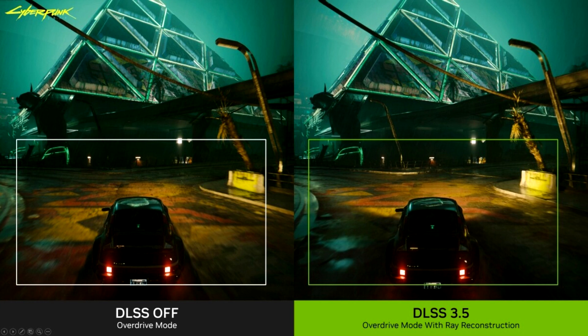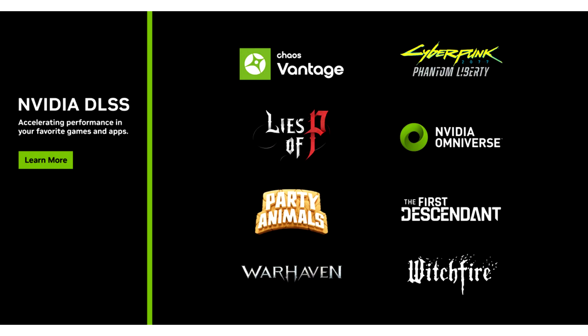For the complete breakdown on this new technology, head to the NVIDIA DLSS 3.5 announcement article. In other DLSS news, Lies of P, Party Animals, Warhaven and Witchfire are all launching this week with Day 1 DLSS support, and gamers can check out an open beta for The First Descendant, an upcoming DLSS 3 accelerated game. In each game, GeForce RTX users will receive the definitive experience.